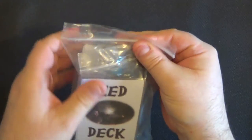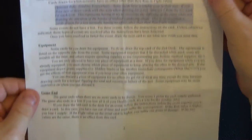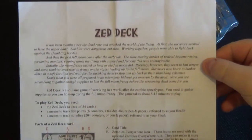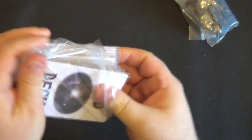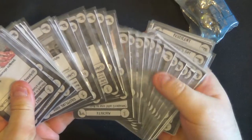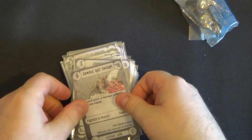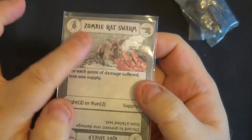So what do you need to play? Well I've got everything here. Of course you are going to need the instructions — it is one sheet, because the game is fairly easy to play. And then you have 54 cards. Each card is laid out the same way, and I will explain as we play what all of these things mean.